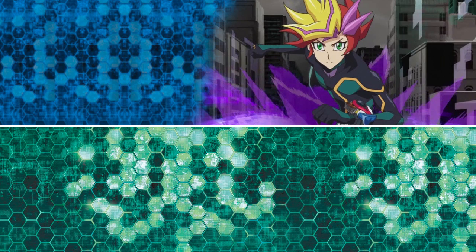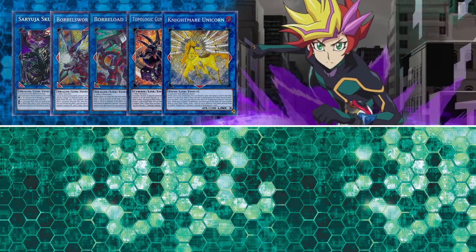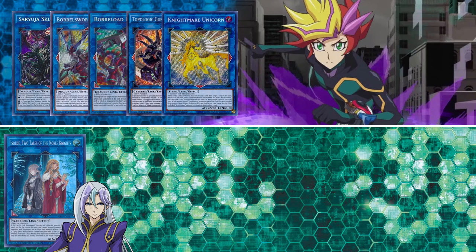Now moving on to specific cards in particular, starting off with a bunch of extra deck monsters. Saryuja Skulldread, Borreload Sword slash Borrillo Dragon, Topologic Gumblar Dragon, all of the Nightmares and pretty much anything Link related — that's going to be from Playmaker's pack.